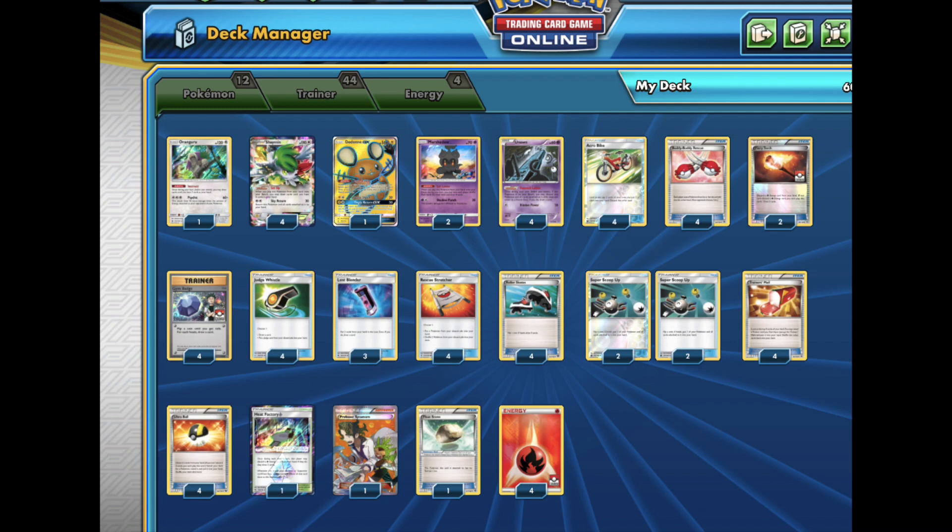You can literally draw through your whole deck, and this is how. You use ability Pokémon like Oranguru, Shaman EX, Dedenne X, and Unknown to use abilities to draw cards. And then you use items that help you draw more cards. We've got that spicy fire energy and that Heat Factory. You know what it is.